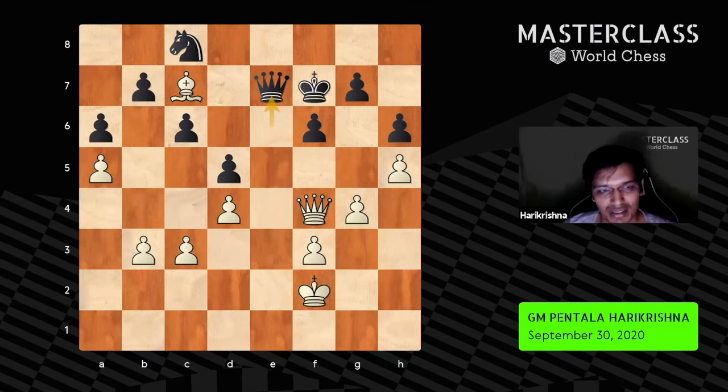Before explaining that, let me go with this position in general. As I explained before, it's good to have — let me make this in a white square — since the bishop is on dark, and in many endgames, because these pawns are fixed on dark squares, it's good for white.